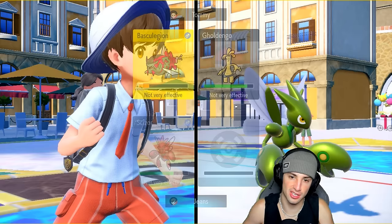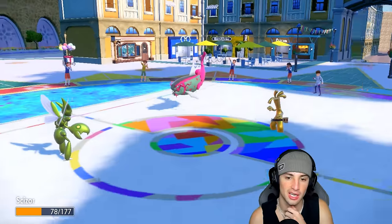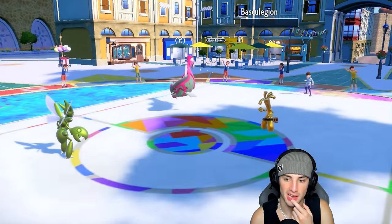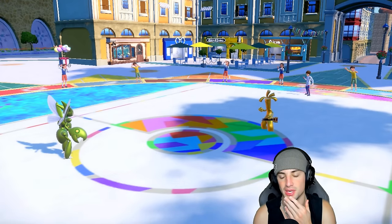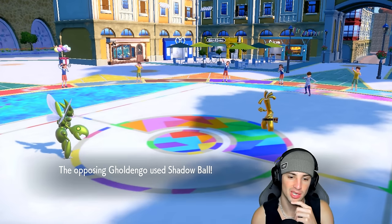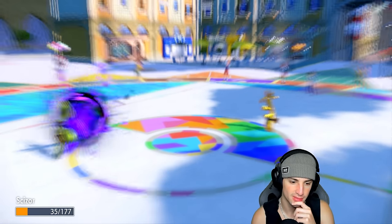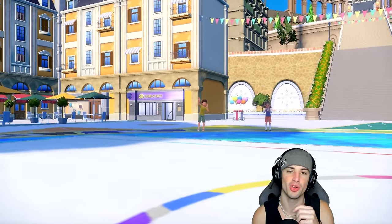Basc Legionnaire uses Aqua Jet — that's a smart play — picking up the KO, turning it to a 2v1. But we can't deal with Goldengho, so we end up losing this close match — sitting 1-1. There goes Shadow Ball and that Shadow Ball probably kills us. GG to our opponent. That was just a big-time protect from Goldengho.